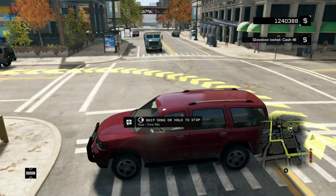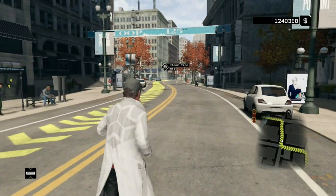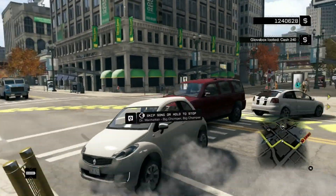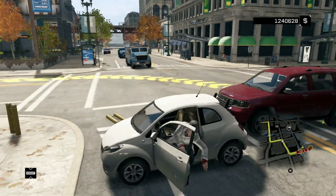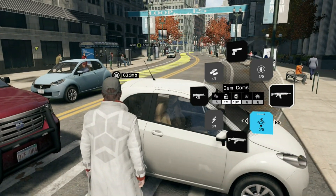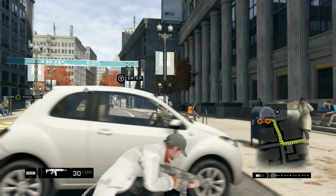This style of mission is basically like an enemy convoy. You can see the yellow path on the ground — that's letting you know where the enemy convoy is headed. What I like to do is lay down some cover. I'm hopping in these cars making cover real quick, because as soon as you pull out a gun or bump into these cars, they automatically know something is up.